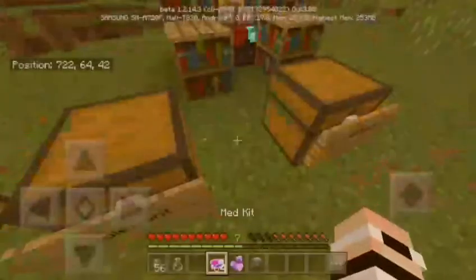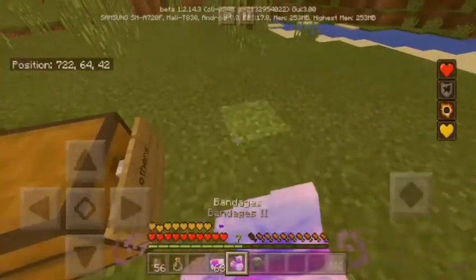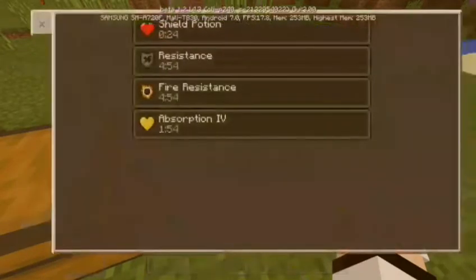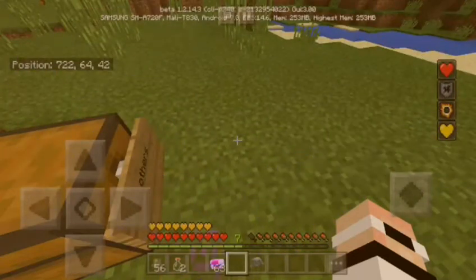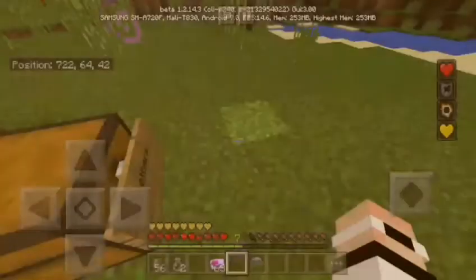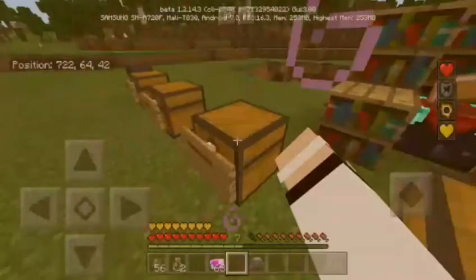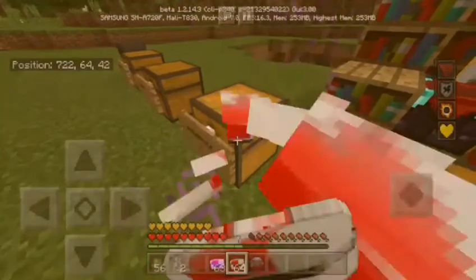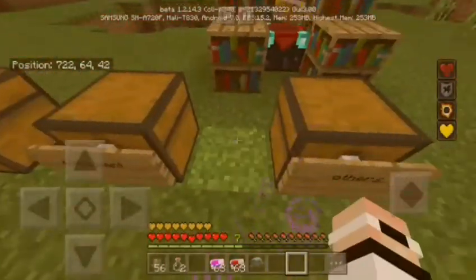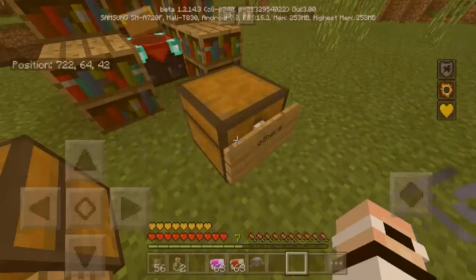The med kit — oh it's a golden apple. And the bandages — I think it's a shield potion, definitely. And the other one is the normal one. Yeah, it's the normal golden apple with no enchantment I guess.